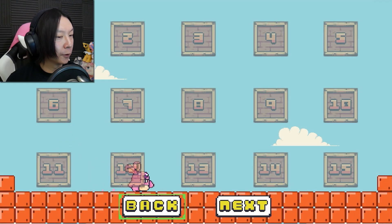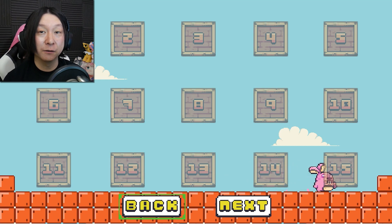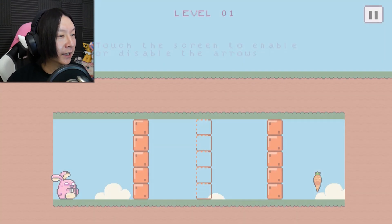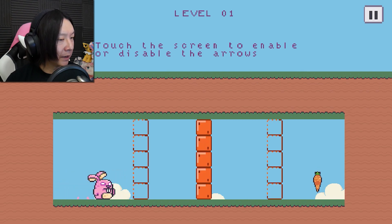He just fell through the floor into the level select. We have 30 whole levels, so I doubt I'll be able to get through all of these in a single video, but let's see — there was a speed run option at the beginning, so maybe it's a quicker game than I think. Level one: touch the screen to enable or disable the arrows.